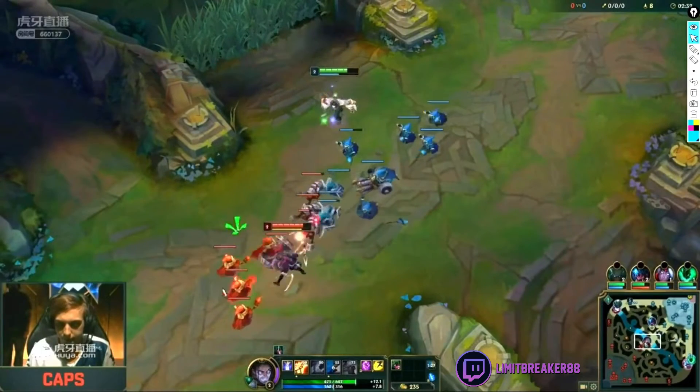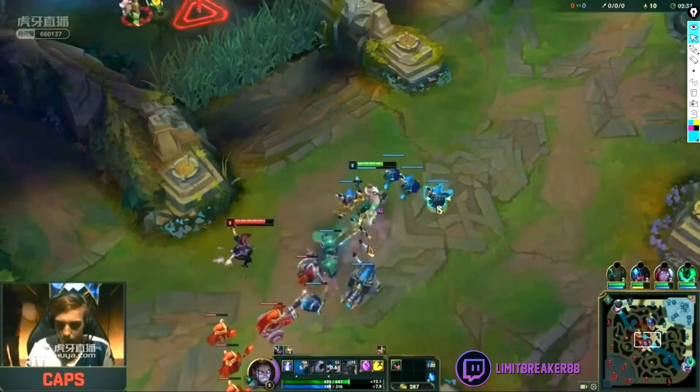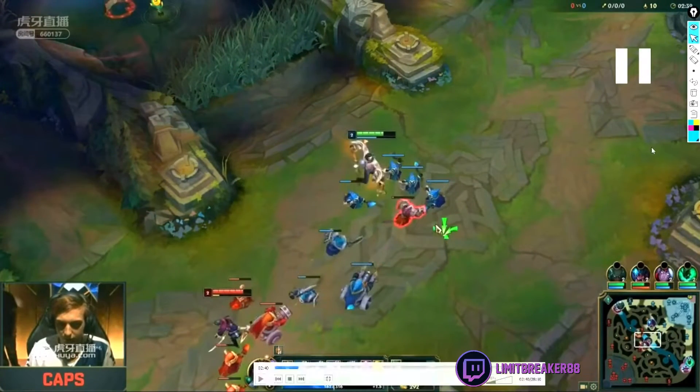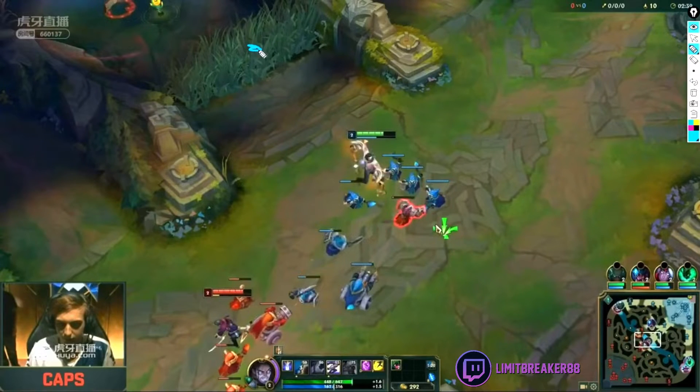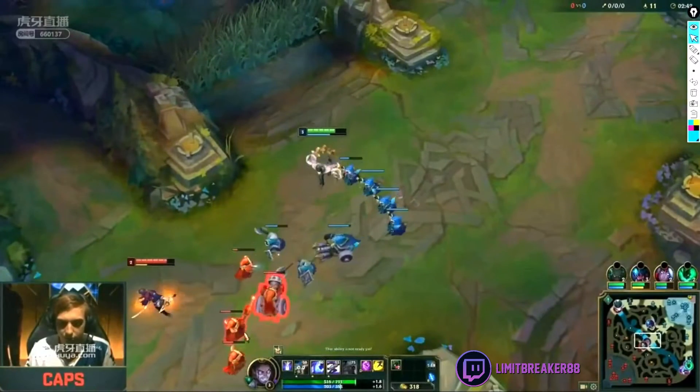Now Caps goes for a topside ward. This ward is the best compromise between security and vision. He sees Olaf there. Usually you either put a ward here if you don't have time or you were afraid to face-check, so you just go here if you don't feel safe. But he feels pretty safe since his jungler is stronger in the early game — he has mobility and they can force a fight. He also doesn't have enough time to go for a deeper ward in the river because he would lose too many minions. This vision is the best of two worlds — not as good as the deeper one, but still pretty great, especially in the early game. And now he knows where Olaf is.